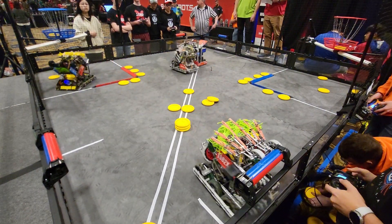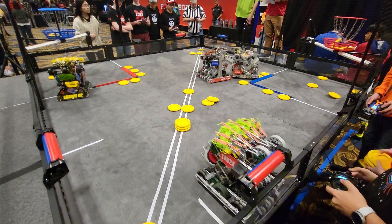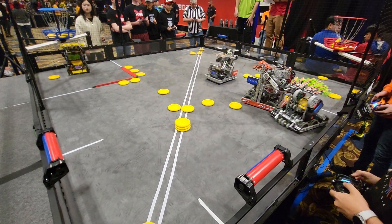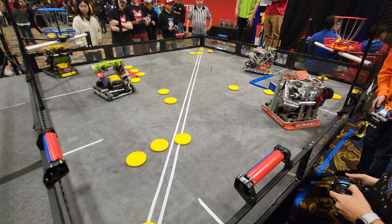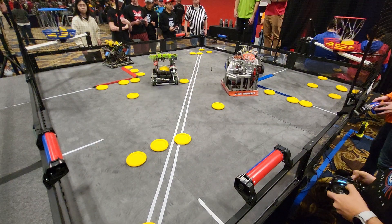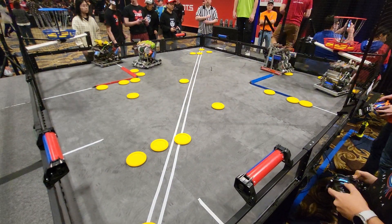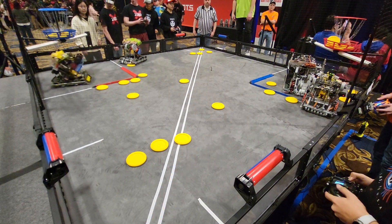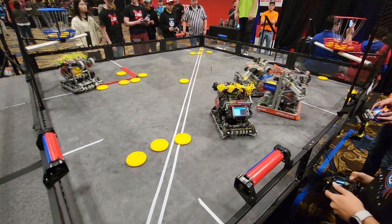And in our Red Alliance, we've got 1082X, Infinity's X, and on the other team, we've got 884V, Space Panthers. And then on the Blue Alliance, taking the autonomous period, we have 3141V, In Transit, and we have 51581S, System Overlap.